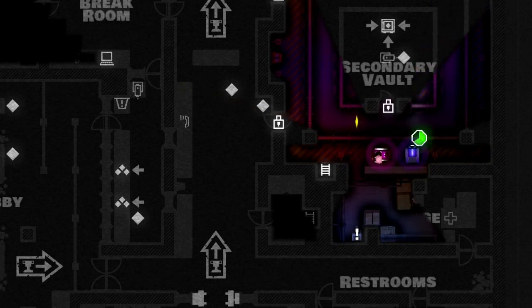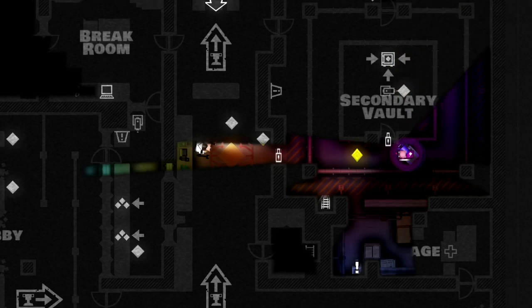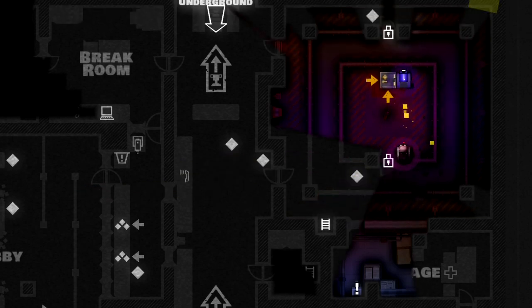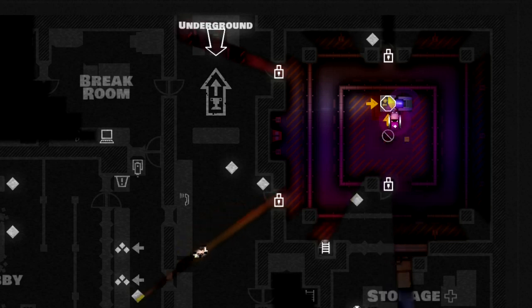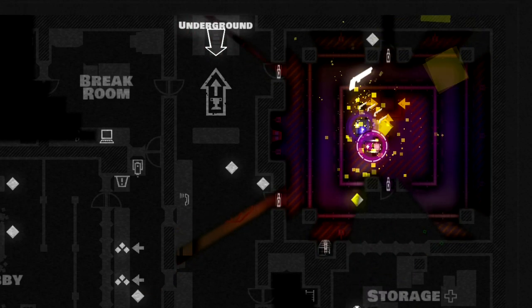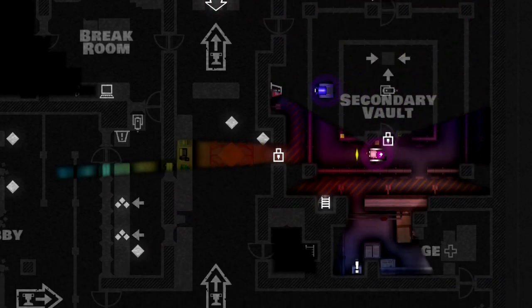Each of the eight classes has their own unique powers. For instance, the Cleaner can instantly knock out an enemy if they are unaware of him, the Mole can dig through walls, the Pickpocket has a small monkey that collects coins, and the Locksmith rather predictably can open locks quicker.